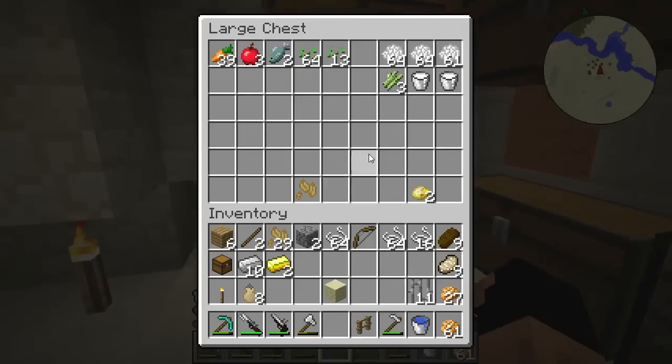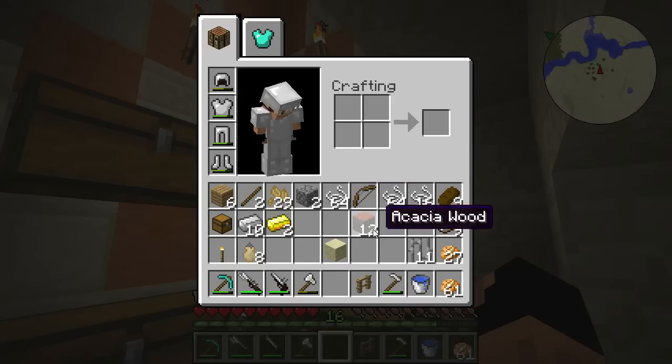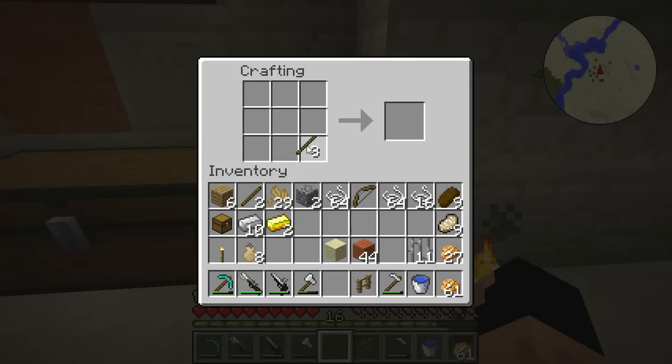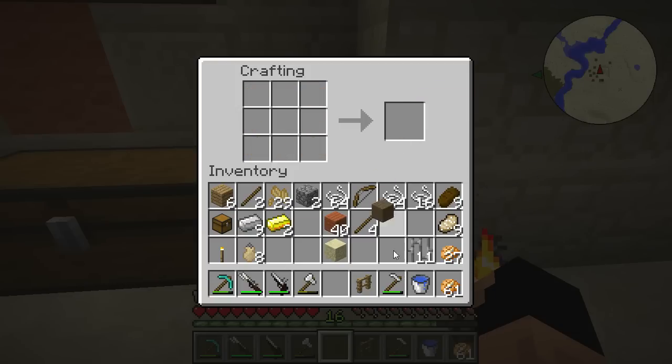Let's go ahead and change this into bars as well. I need to find some wood — this will do fine, unfortunately we don't have oak wood but it's neither here nor there. Let's make some sticks. The first thing we're gonna be making is the ship's helm. The ship's helm is crafted with a piece of iron in the middle — that gives us our ship's helm, which is one of the most important parts of the ship.